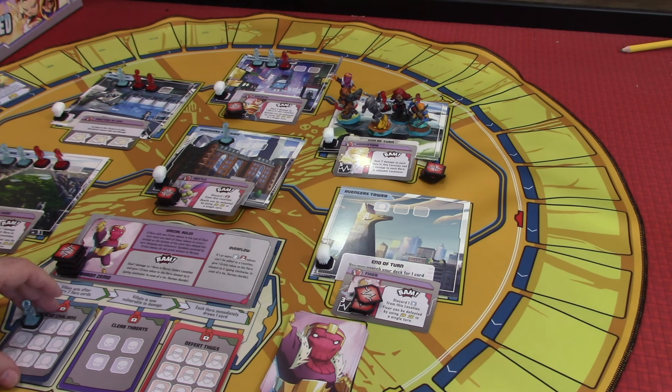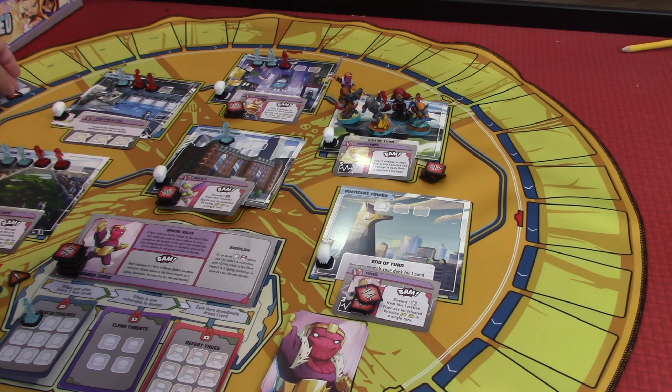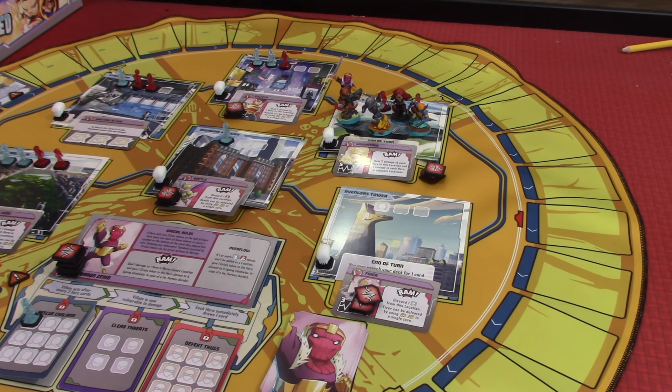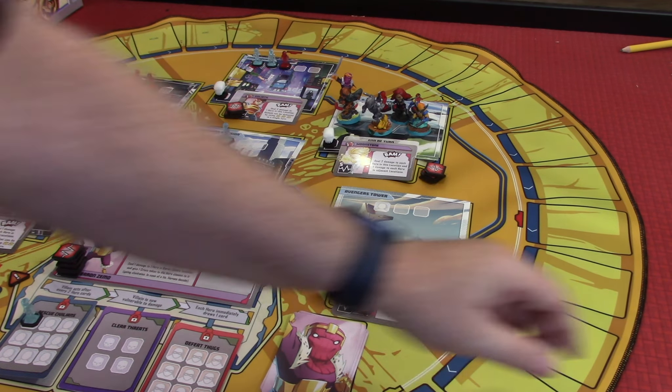We're going to use Wolverine's heroic token to save a civilian. That will go on our rescue civilians cards right here. That is good — and that also discards his crisis token. That is Wolverine's turn; at least he got to do something. Now we're going to go to War Machine.